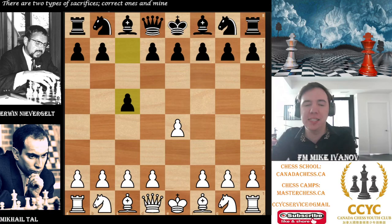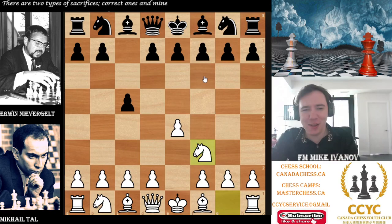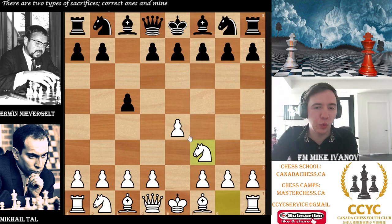We start with a Sicilian - in fact, it's a Richter Rauser Classical Sicilian. Tal says, let me get the center. Erwin, his opponent in this game, was a professor from Switzerland and a chess master who played on the Swiss Olympic team, but he wasn't exactly that level of genius. He was still pretty smart, I promise you. Knight f3, taking the center. Black says, give me my classical Sicilian.